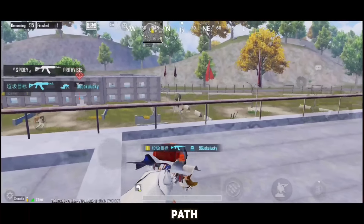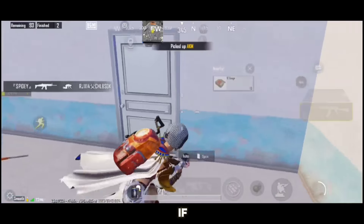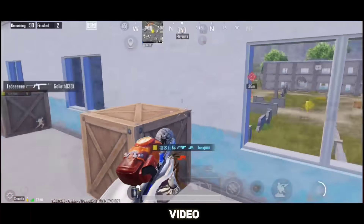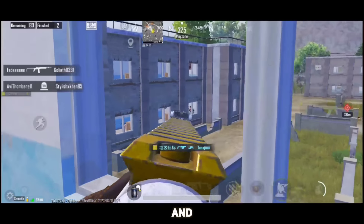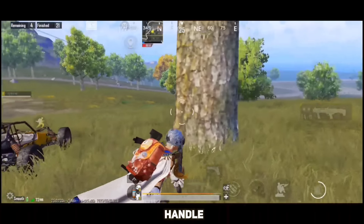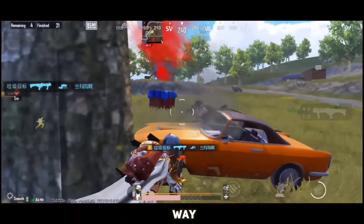Today I am revealing the secrets of close range and will give you some amazing and easy drills to improve. I know you all want to play better and want to clutch squads. I will show you the simple and easy paths so that you will never get confused again. I am Zekrom — if you are new here, like the video and subscribe. Watch this video till the end, and without any further delay let's dive in.